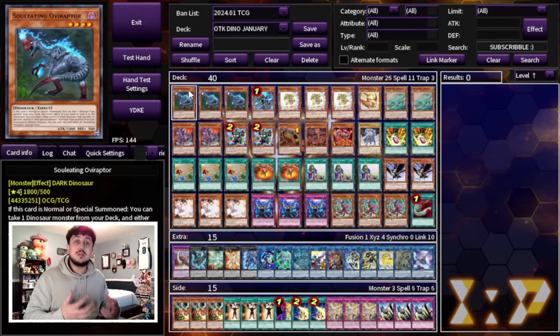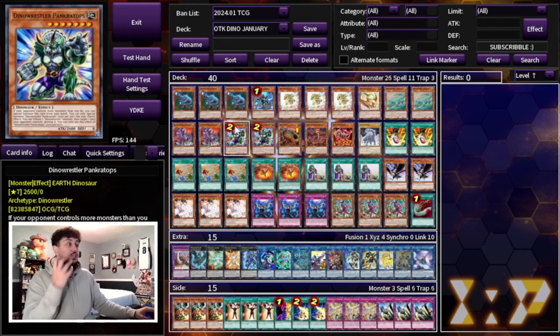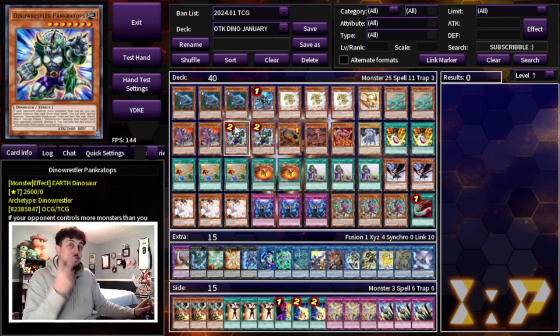Dino got such a big boost from the January 2024 banlist. Starting off with the most obvious one, Pancratops being at two is so helpful — it helps you break boards and also helps you OTK because this in itself is a big monster.